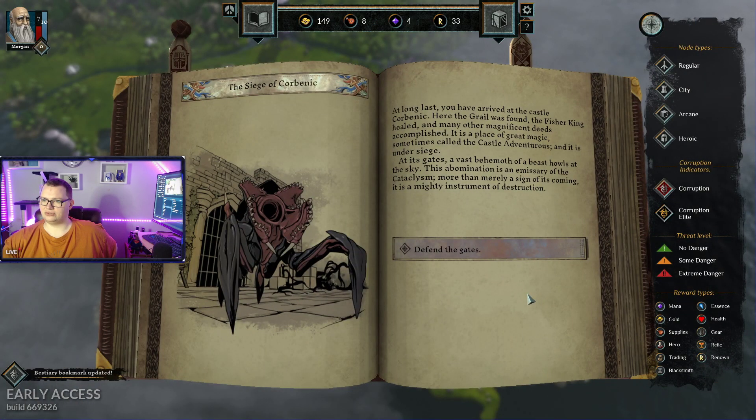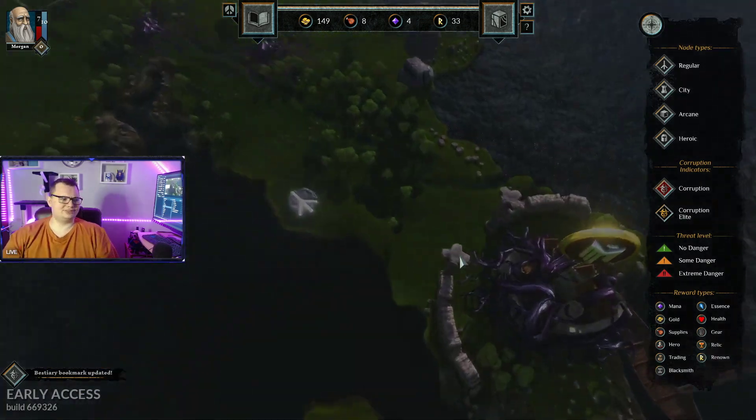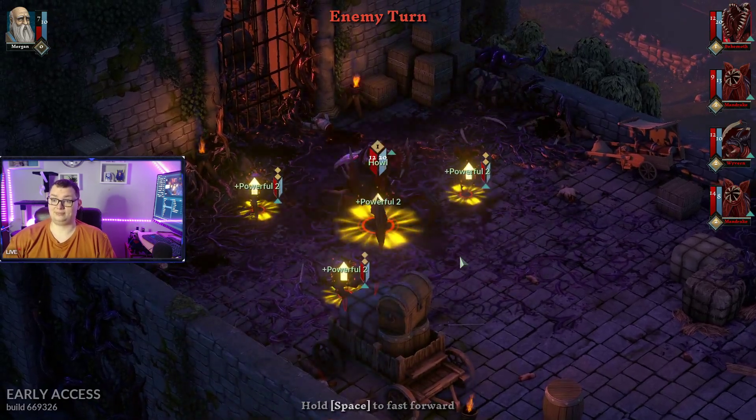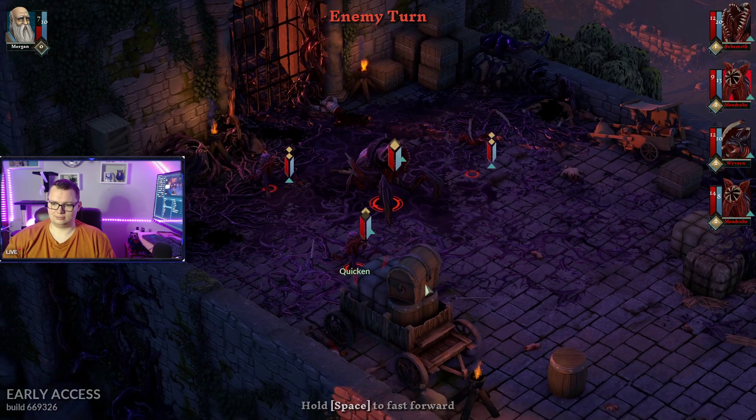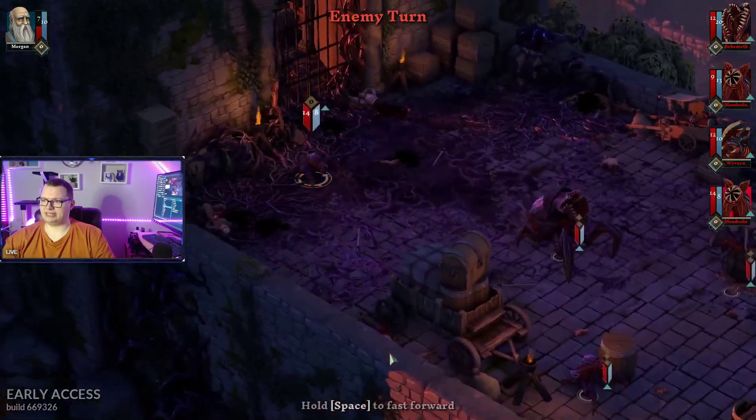Long last, you arrived at the castle of Corbenic - the Grail was found, the Fisher King healed, and many other magnificent deeds accomplished in this great place of magic, sometimes called the Castle of Venturousness. And it's under siege - a vast behemoth of a beast howls at the sky. This abomination is an emissary of the cataclysm - more than merely a sign of what's coming, a mighty instrument of destruction. Defend the gates with my one guy. Cool. Do I have any help? Hell no.